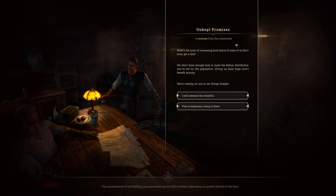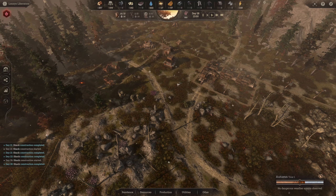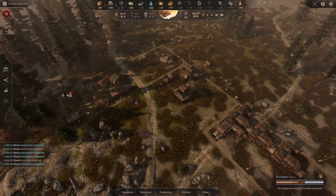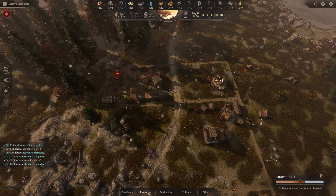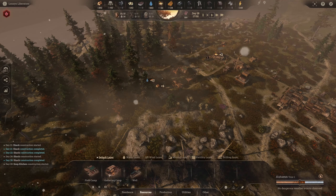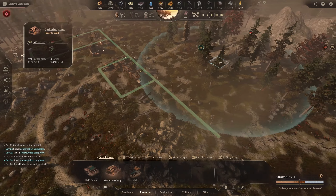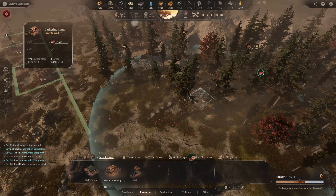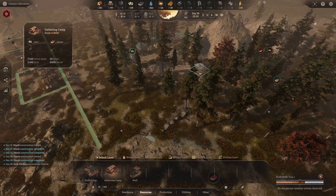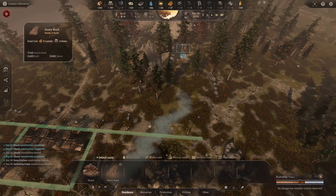The message reads: we don't have enough food to meet the ration distribution set — giving false hope won't benefit anyone, fix it. I'll reassess — this is temporary. At 0.1 we can dial it right down. We're going to add a second soup kitchen and a second gathering camp, branching out with roads to a mushroom patch that has a large supply. We'll bring the road up to it.